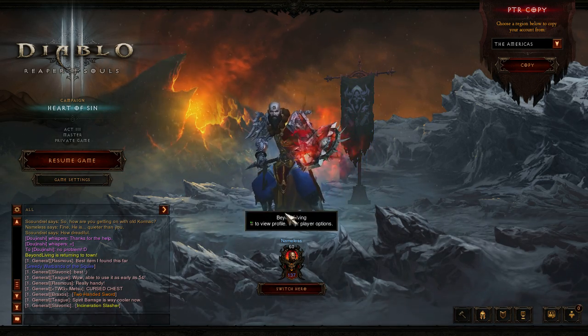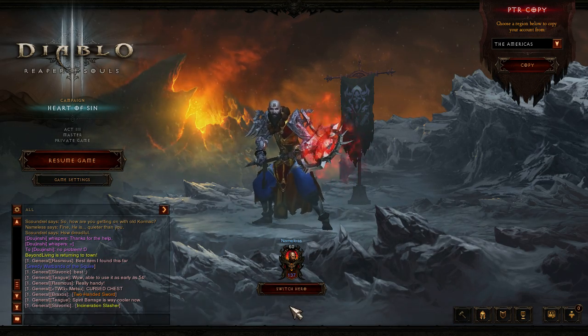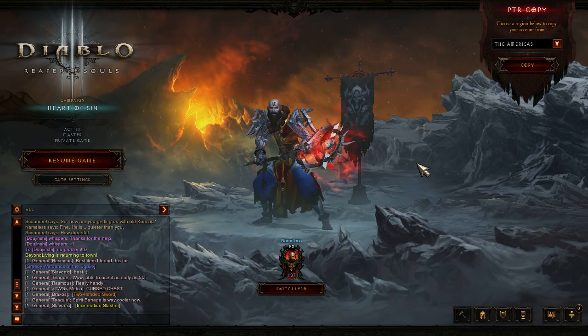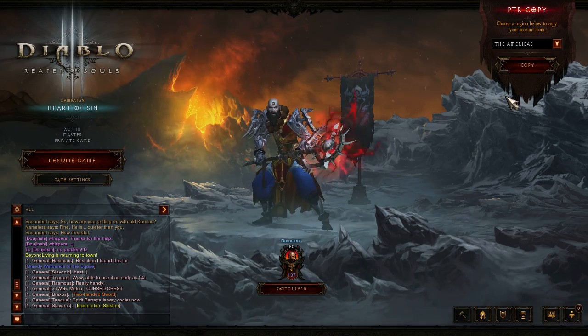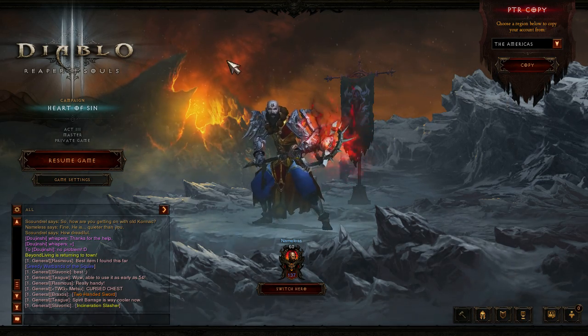So basically you make your level 1 character and then you see down here under Switch Hero, it should say What's New. You click it and then you click Continue and then OK — you can read through it or not. Once you click OK, this should pop up and then you click Copy. It should disconnect you, and then just log in again and your characters should all be here.